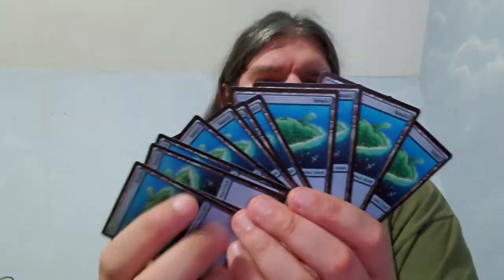Now are any of these cards foil? It doesn't look like it. But in the blue deck — one, two, three, four, five, six, seven, eight, nine, ten — there are twelve regular islands. This is actually the first Un-set to have lands that look like regular basic lands, as far as what you'd get in planeswalker packs and so on.